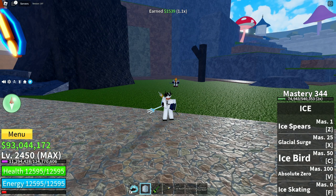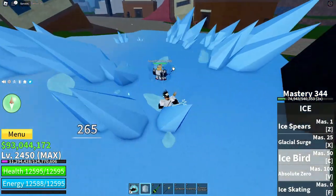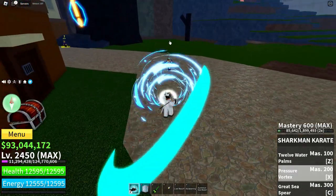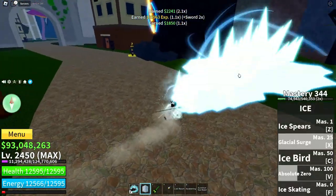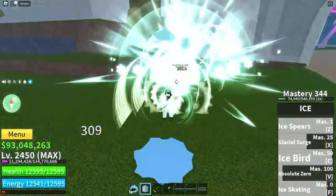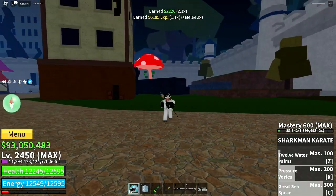Now I'm going to show you why I think this is the best settings for ice. You can just teleport to your enemy, hit them, and they're already stunned — they can't even move. After that you can add on more moves if you're a fruit main, then combo them and they're dead. The X move blends in very well; he's already stuck and can't move. That's why I think these are the best settings.